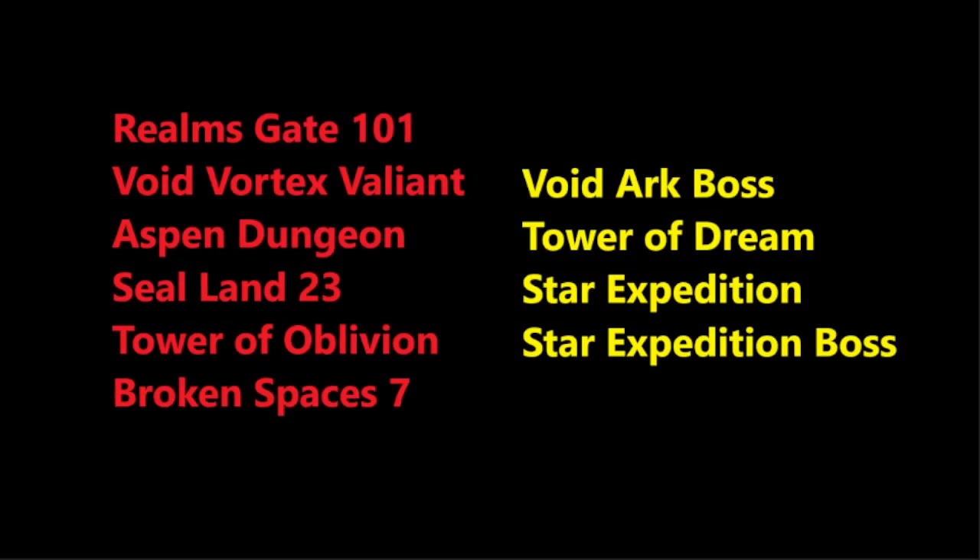So at this point, you will be having Realmsgate 101 — I'm not sure how long it takes to push it, but at this many heroes you will probably have it. Void Vortex — you can clear Valiant, it's been nerfed so it's pretty easy nowadays. Aspen Dungeon is very easy to do at this point, like you've probably completed it many months ago. Sealand 23, Tower of Oblivion completed. Broken Spaces — you can kill level 7 pretty easily with Itaqua, but probably not 8 or 9 at this stage.